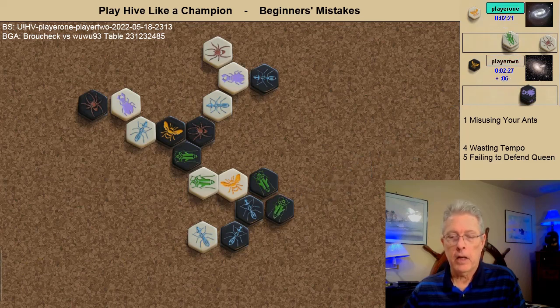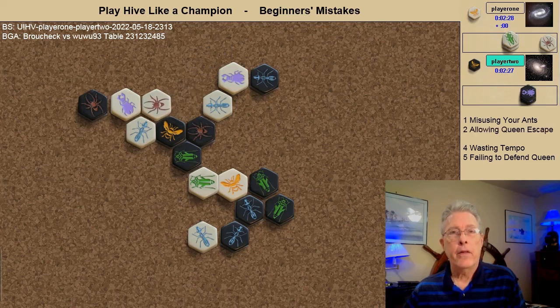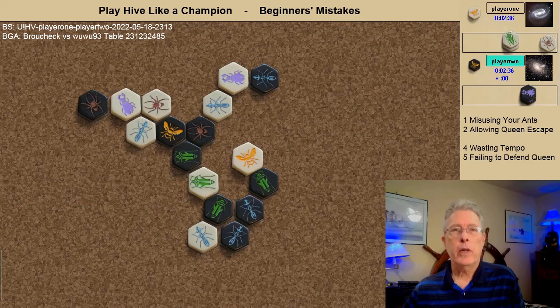A black grasshopper comes in and the white spider attacks. Another elementary mistake: the black grasshopper has two choices, can attack to this spot or attack to that spot. Possibly thinking that the white ant blocked the most critical spot, when black attacks that spot the white queen escapes — allowing your opponent's queen to escape is another elementary mistake.